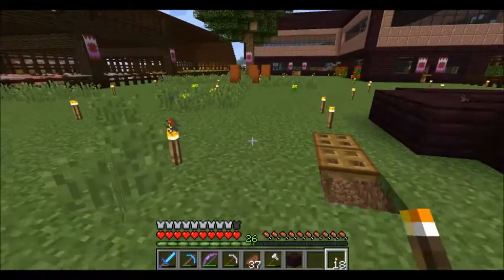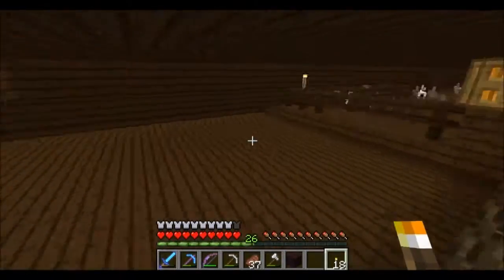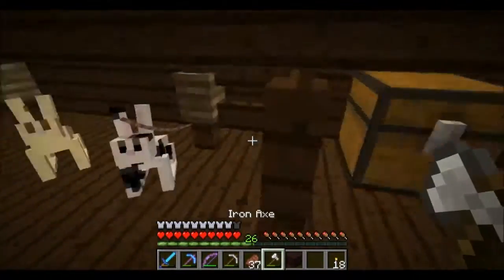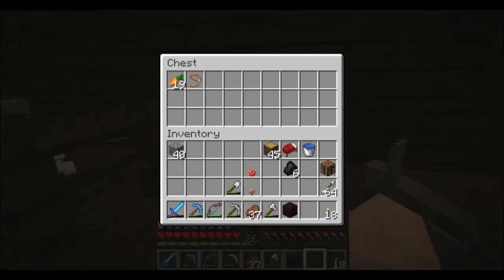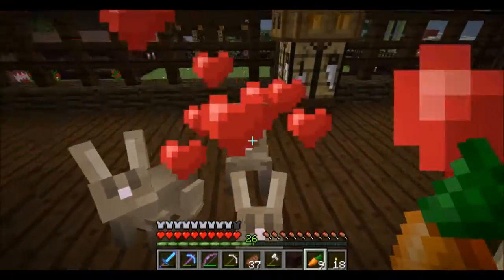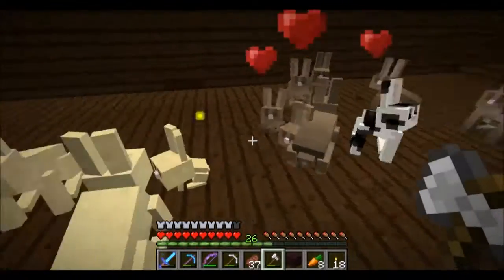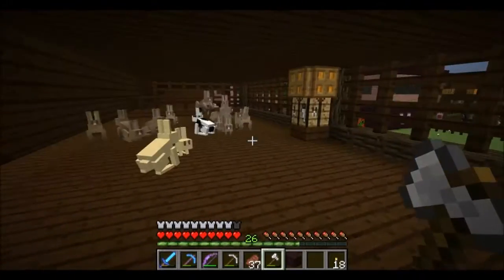I've got rid of most of the bunnies downstairs. I've got two that are just running around because they're nice. We're on 1.8 pre-release 3 at the moment. My bunnies in here still have their tags but they've not changed, so these guys may have the tags but they're not actual killer bunnies. The baby bunnies will eat the carrots but they're not doing anything. Oh, more of the black and white ones — shame.